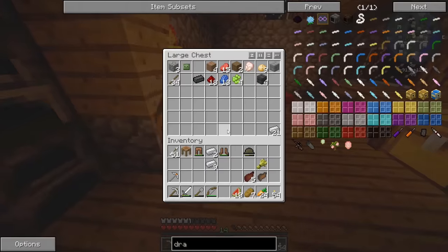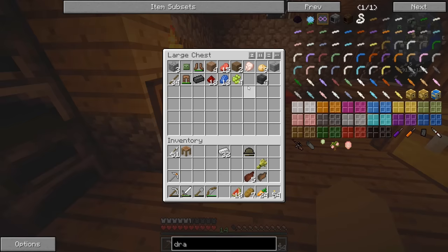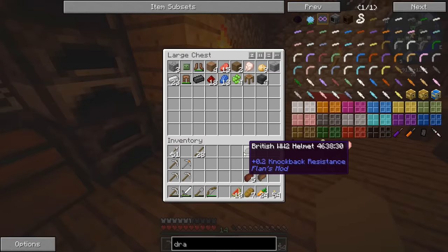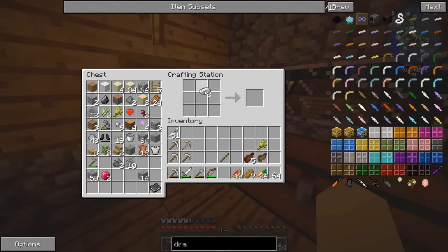Speaking of iron, let's get ourselves some backup pickaxes — let's get three, because iron runs out fast especially in an abandoned mine where you're mining everything you see. Let's put all the stuff we're not using away. The iron sword is almost broke, so I'll make an extra iron sword just in case — who knows how long we'll be down there.